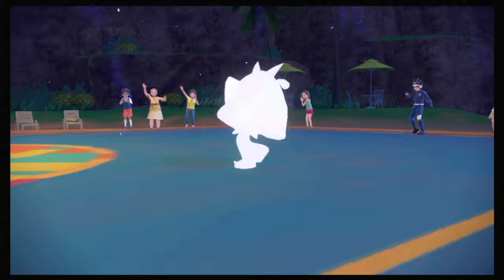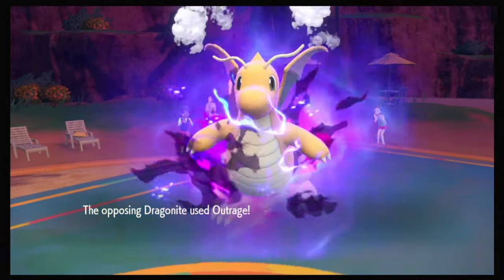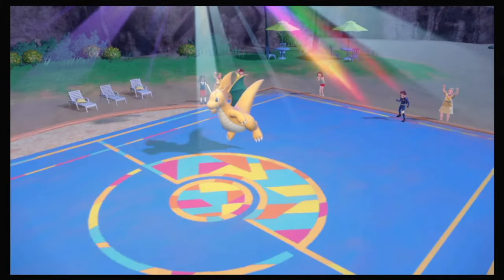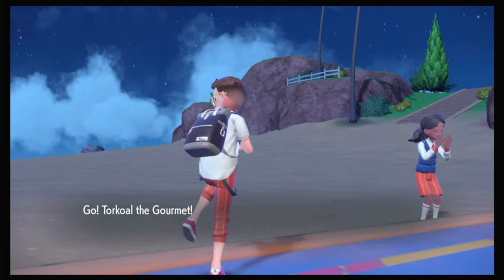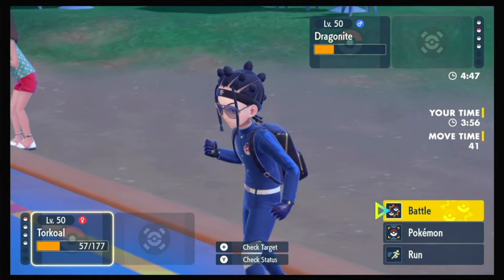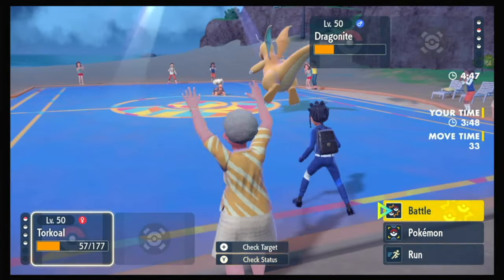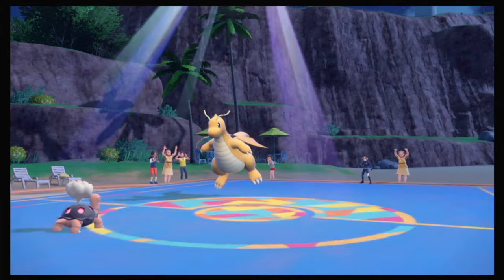Oh man. Doubling Dragonite might have worked. They have no choice but to Outrage so this is unwinnable. If I doubled Ogrepan with Thunderclap — yeah, we would have won that. Well, I didn't know — they could have used Follow Me, you can't risk the Thunderclap there. And they have to click Outrage — it's impossible to win. Good game.